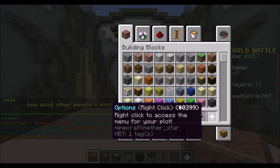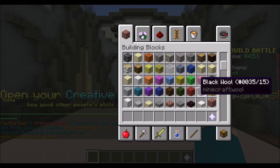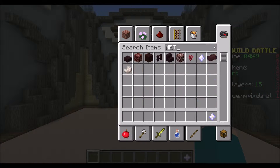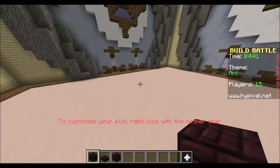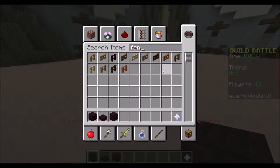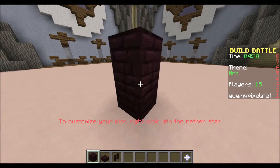At the beginning I had a general idea — I knew the anatomy of an ant. The body is divided into three parts: the head and the butt being the largest, and the middle being the smallest. I decided to go with nether brick because I thought it would have a good red-brownie color.